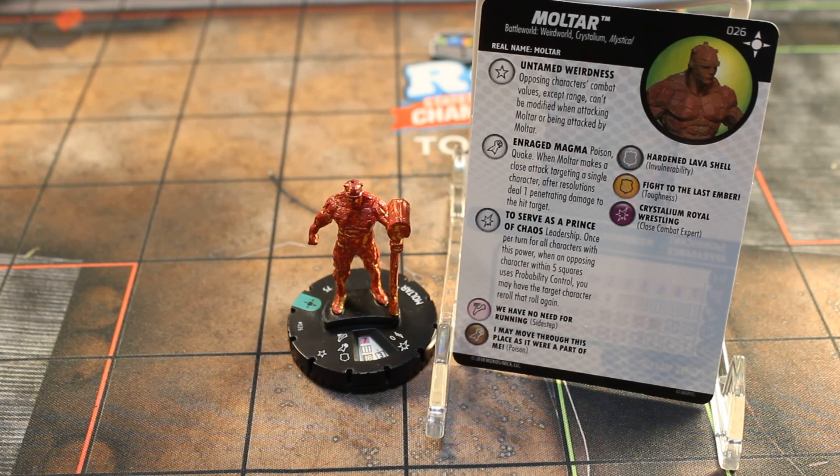Next up we have number 26 in the set, Multar. He has the Battleworld Weird World, Crystallium, and Mystical Keywords. He has that Untamed Weirdness trait, a special on his attack, and a special on his damage. His trait is the same as Crystar's so we're not going to cover that. He has a special on his attack called Enraged Magma, Poison Quake.